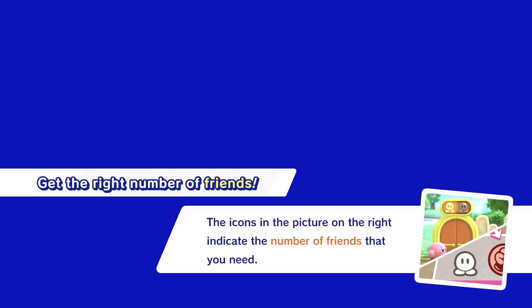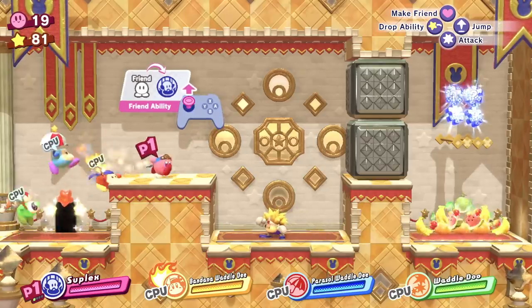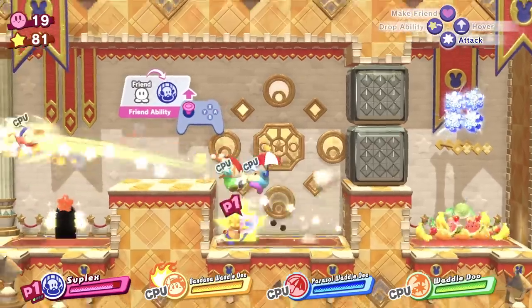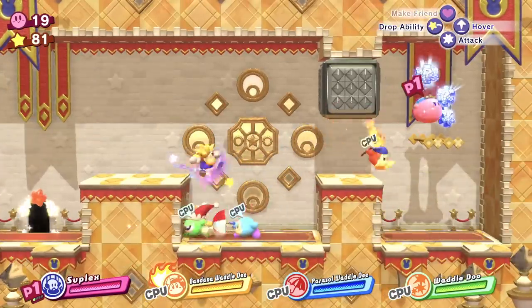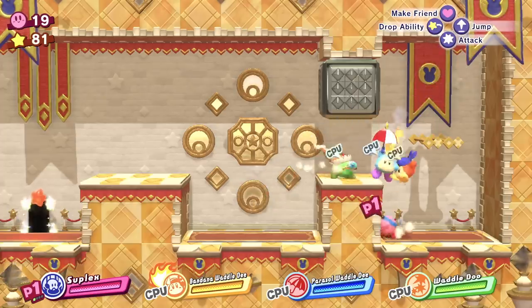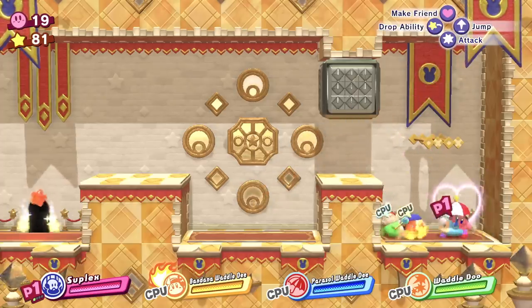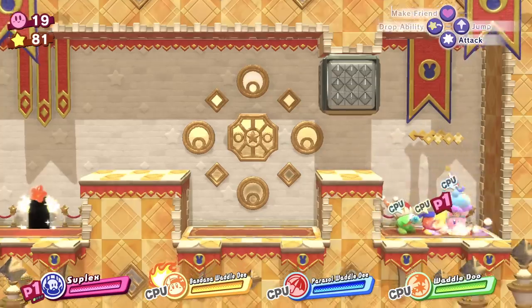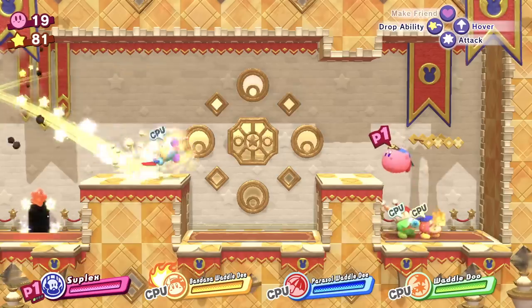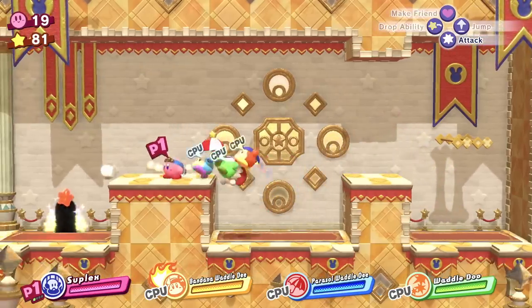Get the right number of friends for friend ability. So I need to throw someone. I'm going to throw a friend up there and just see if that works. It's always the umbrella guy that gets thrown — he's like, yeah I'll do it. Oh damn it, he's going to throw me.